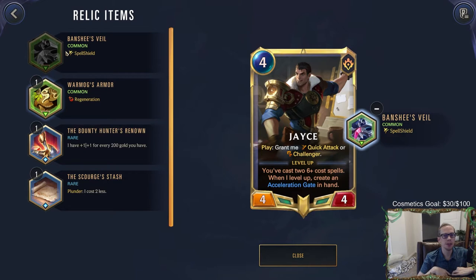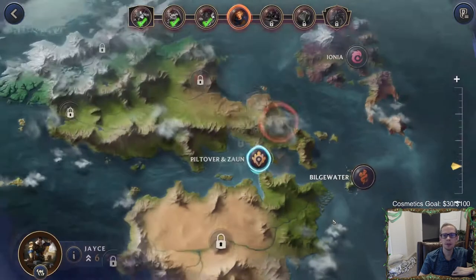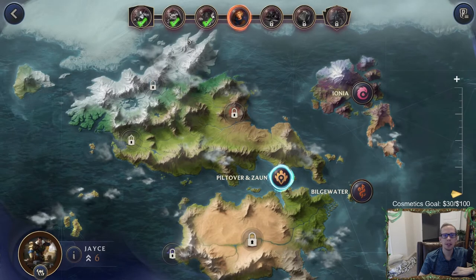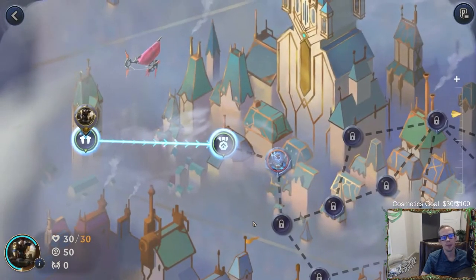We are going to Ezreal - Piltover and Zaun - lots of mystic shots, so spell shield sounds pretty cool. Regen's also pretty cool but we'll go with spell shield. Here's our world map - we're back to Piltover and Zaun. We did Ionia, Bilgewater, now PnZ over to Ezreal.